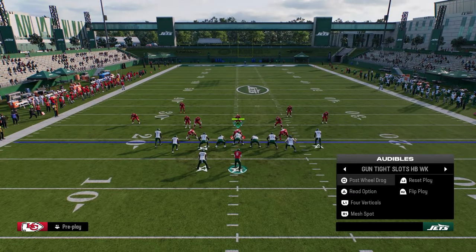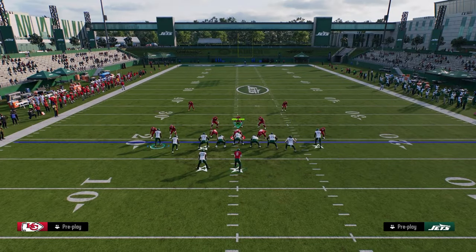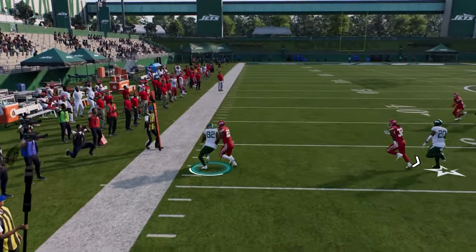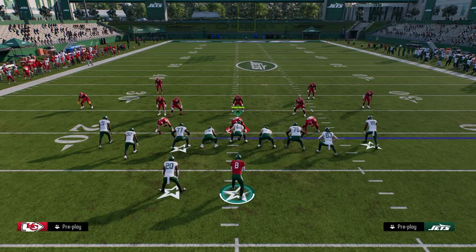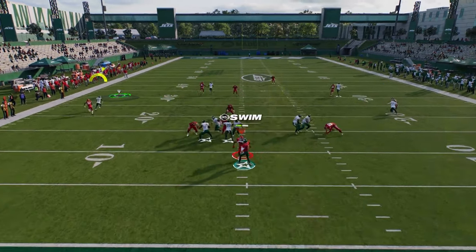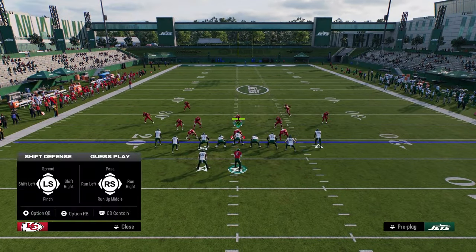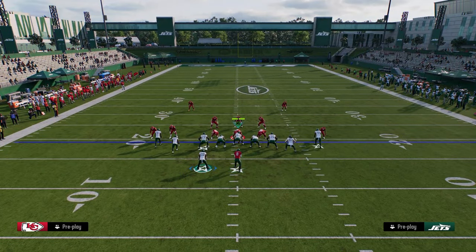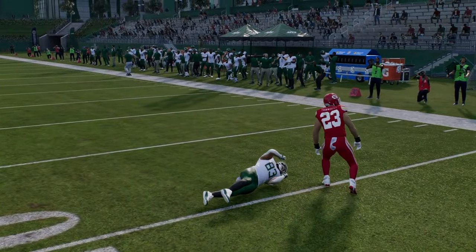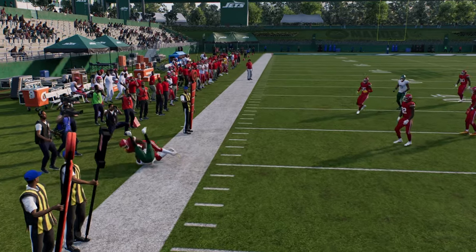Those are some of my favorite plays in tight slots. The other one we didn't cover yet is four verticals. In man coverage this year it's kind of like man coverage where the defenders take a step back at the snap. You can just quick-throw the flats against man if it's not shaded down. If it is shaded down — say cover 2 man — when the wheel routes cut up field they'll just destroy man coverage. These flat route wheels out of four verticals are really good for attacking man, and quick-throwing them will eventually force them to shade underneath.